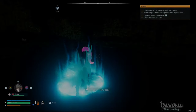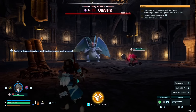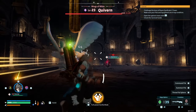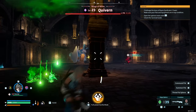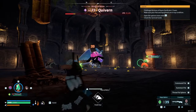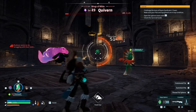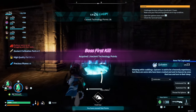It was now time to enter our next dungeon — the dragon dungeon — Wings of White, the Quivern. I wanted to try and tame this Quivern because it was a cool pal to have. I sent in Gorilla, we dodged the acid rain attack by just not stopping running, shooting with a crossbow, and let Robinquill do some massive damage with its attacks. Luckily I was able to throw a few pal spheres and eventually we had our friendly pal Quivern.